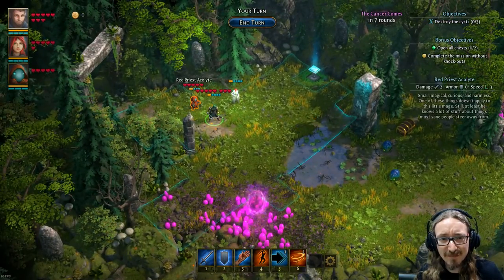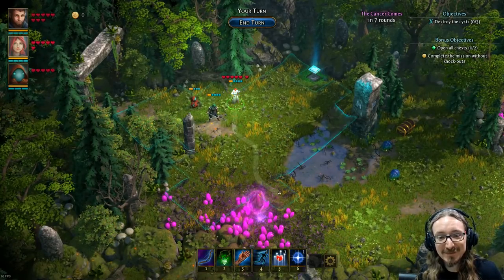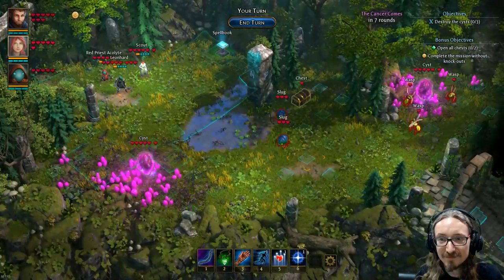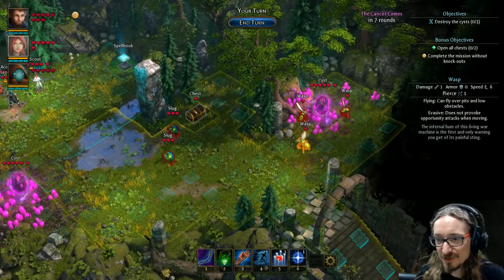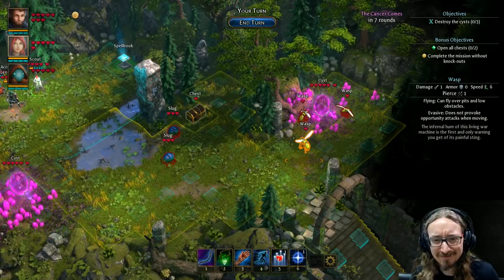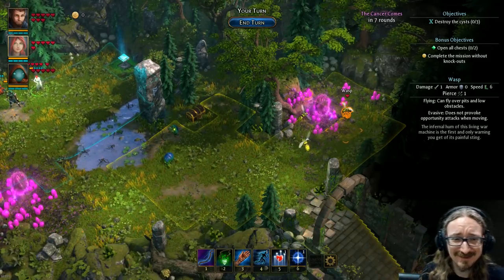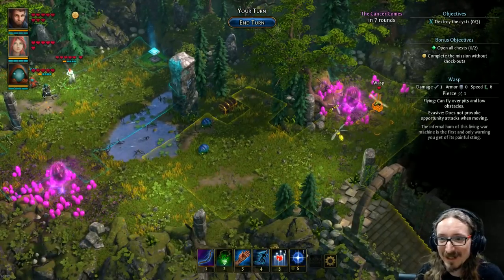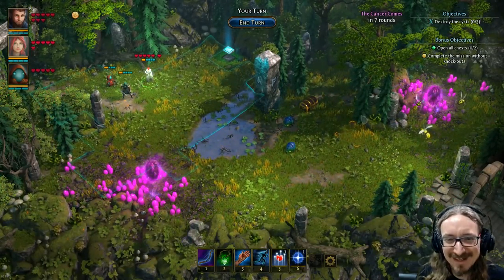He's got three fire blast spells. The focus would actually be better for my cleric character since she can get an extra heal spell. I've got to destroy the cysts — hold down Alt to see where those are. One is surrounded by wasps. 'The infernal hum of this living war machine is the first and only warning; beware its painful sting.' I hate wasps. Back in Louisiana they call them red wasps — a lot more plentiful there. I've been stung by those things many times and it just hurts more than you'd believe.